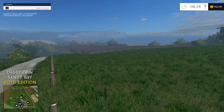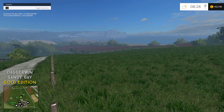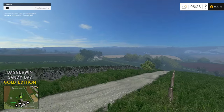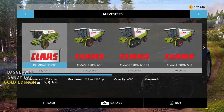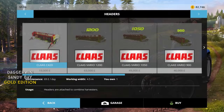Hello everybody and welcome back to Sandy Bay. I've been looking forward to today's episode for quite a long time because we're going to be using our Class Dominator to harvest our oats. We haven't actually got the Dominator yet but we're going to buy it. I said yesterday I'd be happy if it was around £20,000, but I've just checked in the mods and the actual harvester itself is £61,000, which is quite expensive. The header alone is almost what I thought the entire harvester would cost.